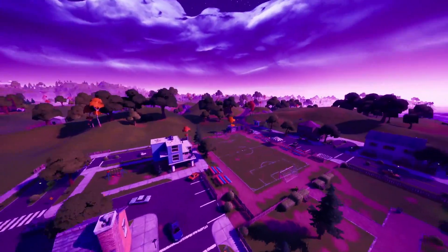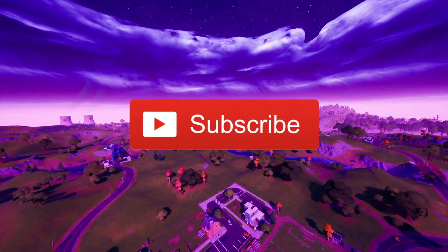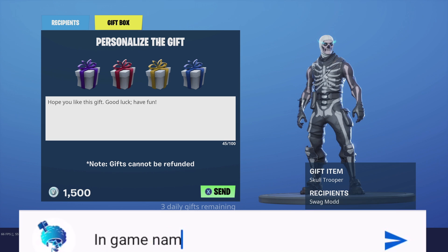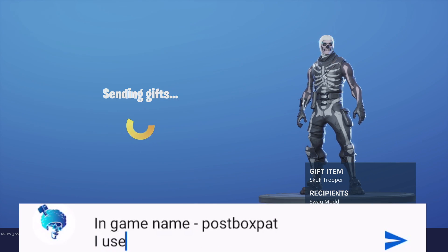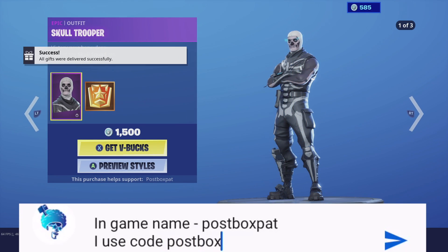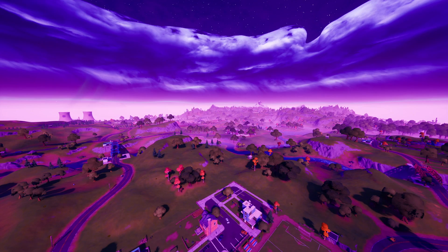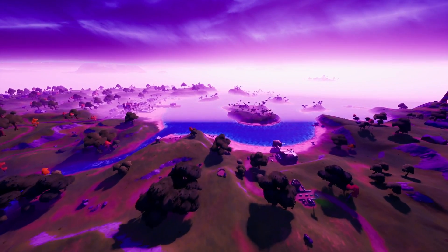You're probably wondering why on earth my game is dead purple — we'll explain that in a second. But before we get into that, if you guys want a chance of getting gifted any of the Fortnitemares skins, I will be leaking a few towards the end of this video. If you want gifting any of these, remember to comment down below your Epic Games name, enter code Postbox Pat in the item shop, make sure you subscribe to the channel, and let me know your in-game Epic name. I've already gifted one on screen right there.